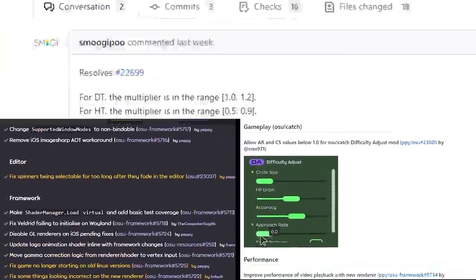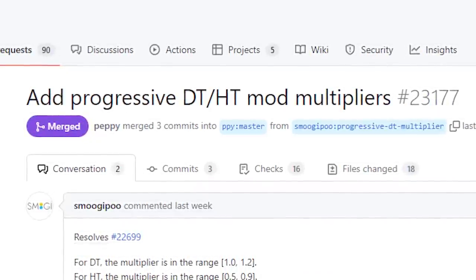We'll get to what that means, but first, let's cover score multipliers for custom speeds in double time and half time.